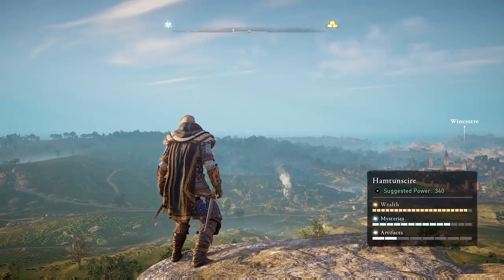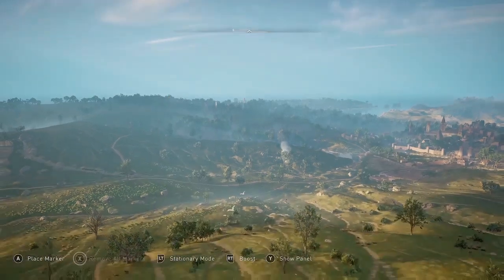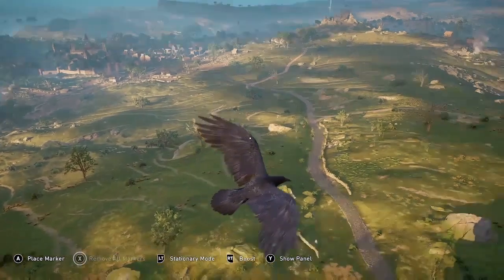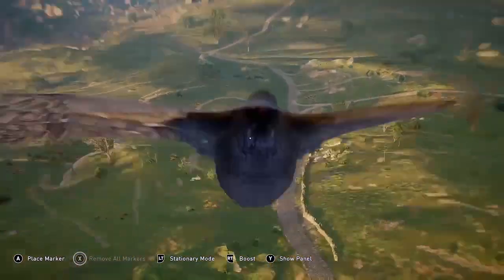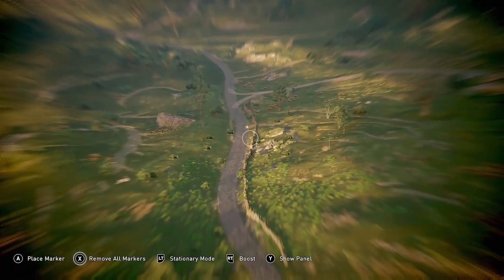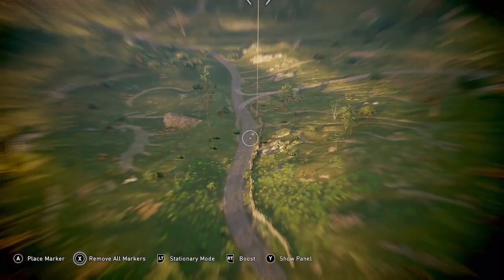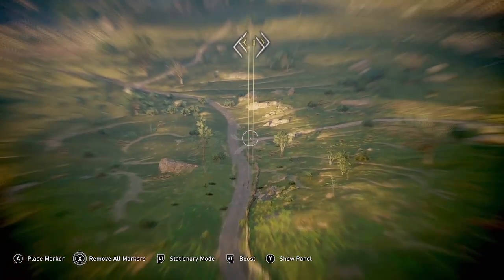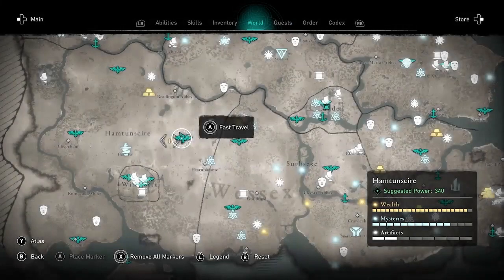Welcome to Assassin's Creed Valhalla. Amber here with another farming guide. This is an infinite tungsten farming run for endless tungsten ingots, and best of all it is glitchless. This method does not require saving and reloading, doesn't require a glitch or an exploit that could be patched, so it should continue to work. If it stops working I'll note that in the title so I don't waste your time. My goal is to save you time.